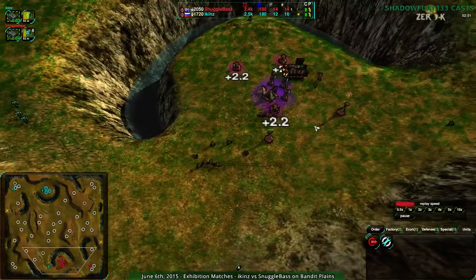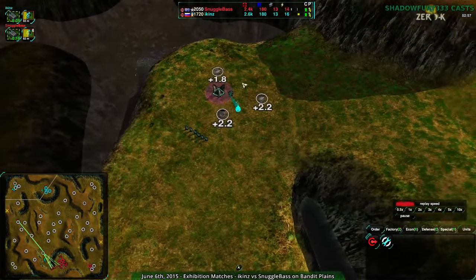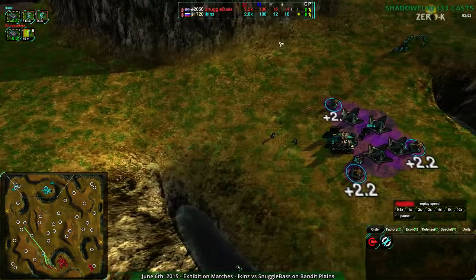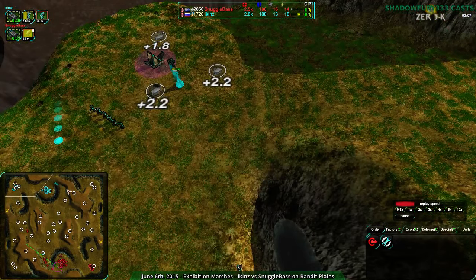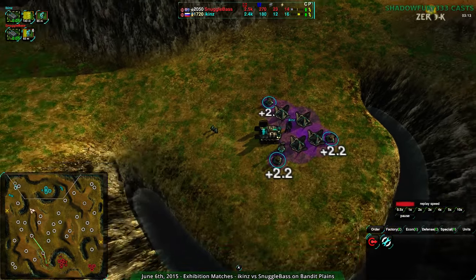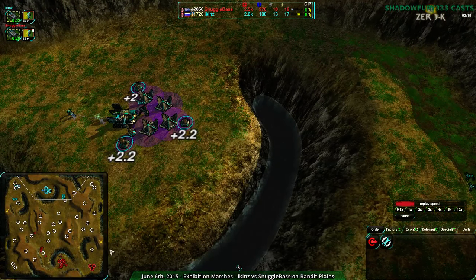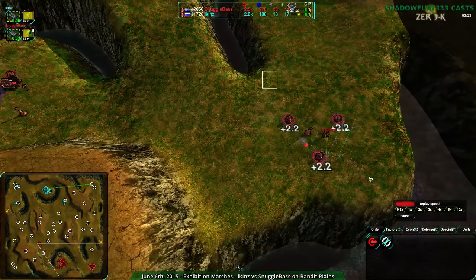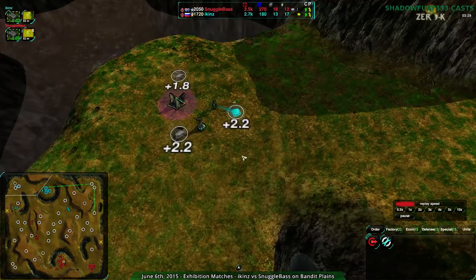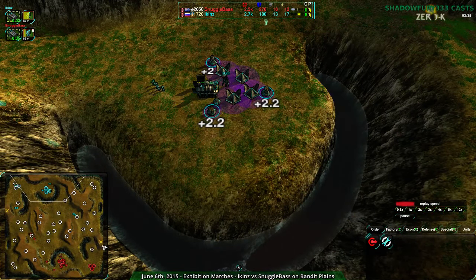Icons' metal economy is actually pretty weak now by comparison. Four metal is a big difference — four metal per second is the difference between having a worker continuously working in the factory or not, or having the factory and a worker at the same time. Snugglebase is making that difference even bigger now. This 6.6 metal here is all Snugglebase's, and Icons doesn't even have any of it yet — still waiting on their 6th metal. At this point, Snugglebase has a pretty big economic advantage.